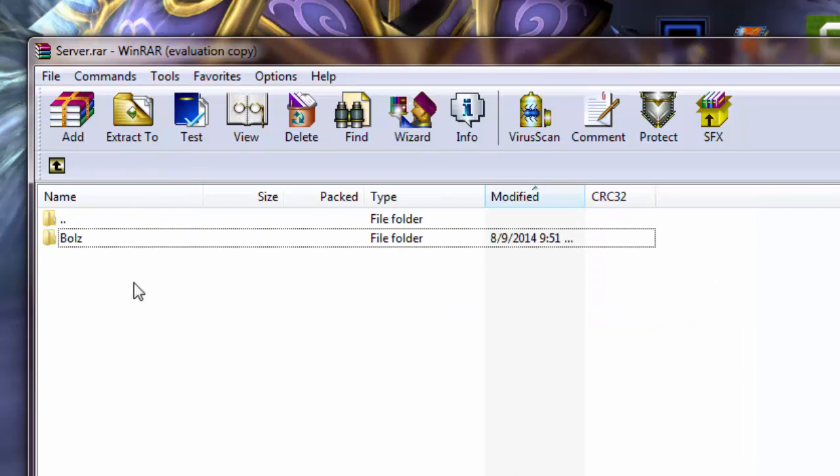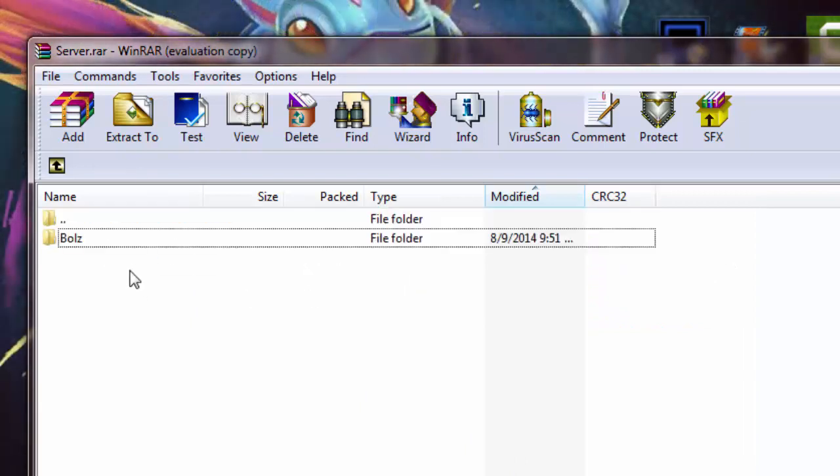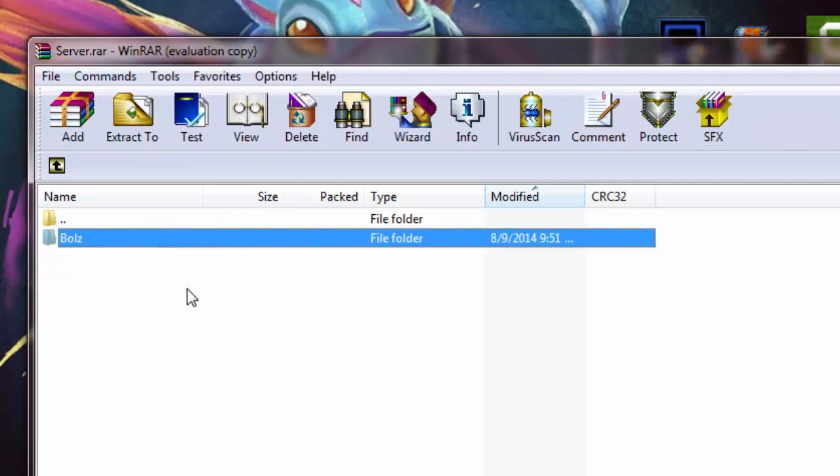You're gonna have a file called 'server' inside the archive. I can't rename it for some reason, but that's fine. Mine is renamed already. You're gonna drag that file out to the desktop. I'm gonna drag that — okay, I dragged it already.